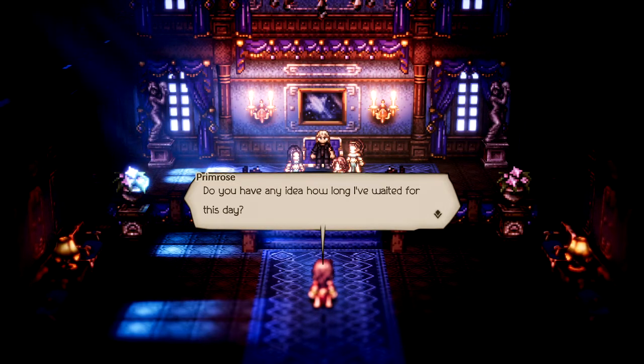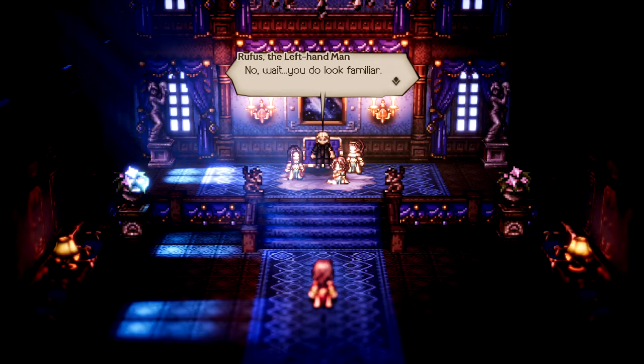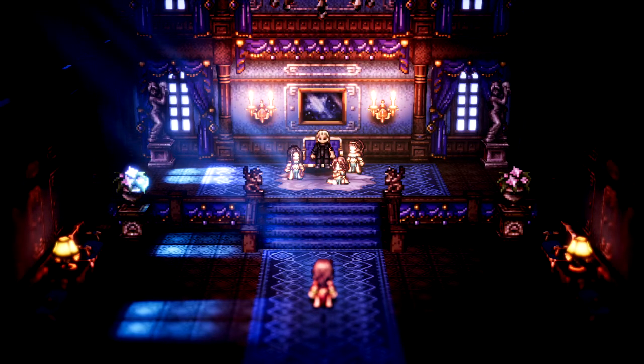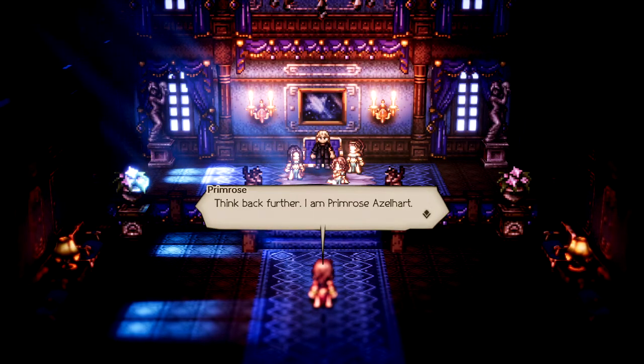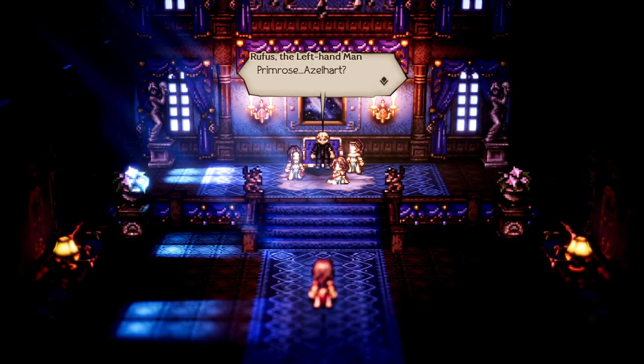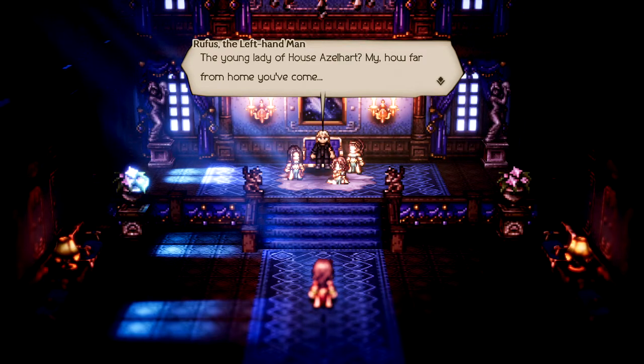Do you have any idea how long I've waited for this day? Approximately ten years. Have we met? Sir, where is your — what's that hat called? I can't remember the hat. But m'lady — fedora. He wears his fedora. Didn't I see you dancing on a stage in some desert town? This guy's voice reminds me of someone. Think back further. I am Primrose Azelheart. The young lady of House Azelheart — my, how far from home you've come.